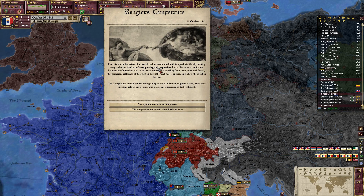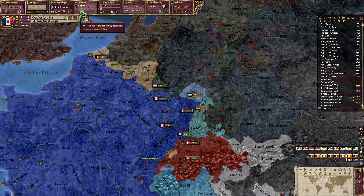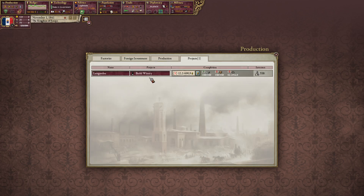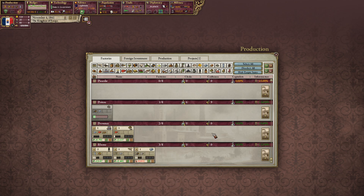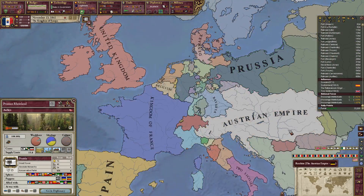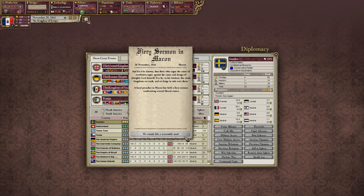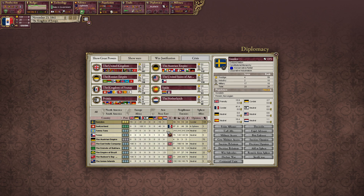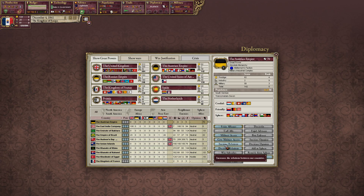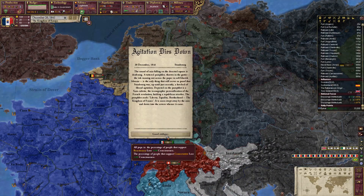Religious Temperance: for it is not the nature of man, of real unaltered faith, to spend his life idly wasting away under the shackles of an oppressing vice. We want to strive for betterment — let's get more moralism. Who doesn't want more moralism? Let's fund this winery a little bit more. More liberal agitation — ugh. Good riddance.